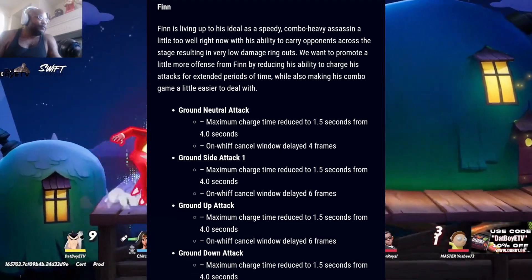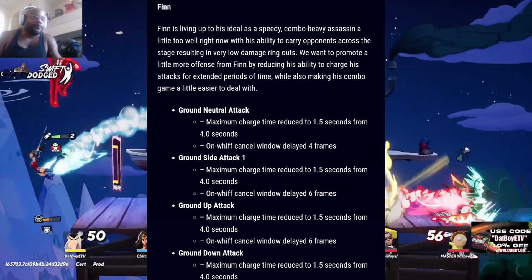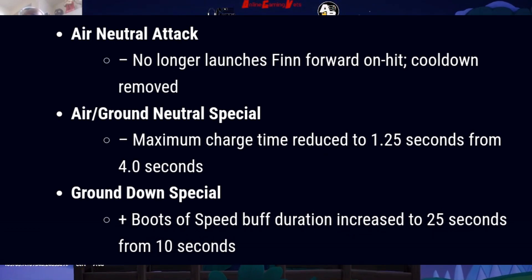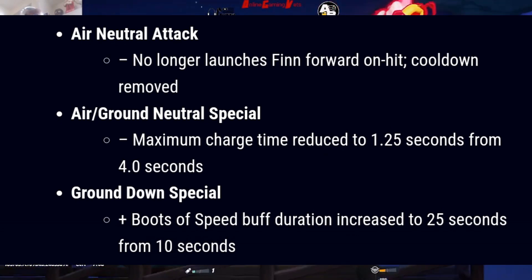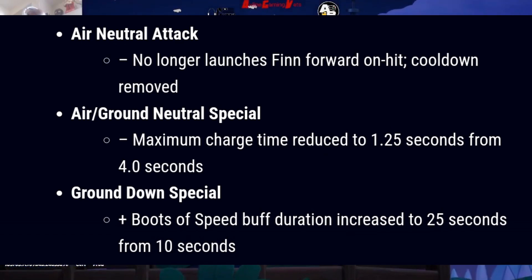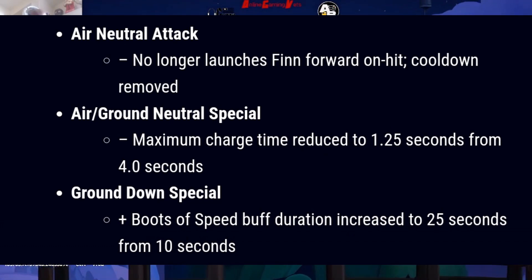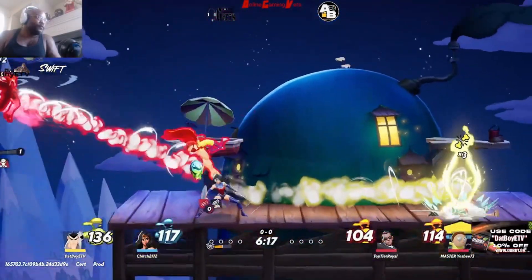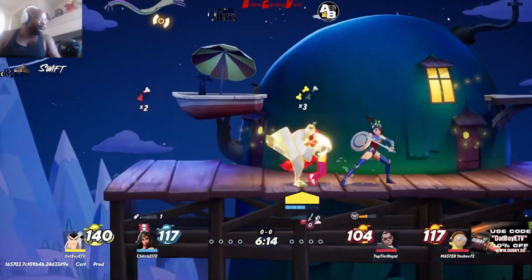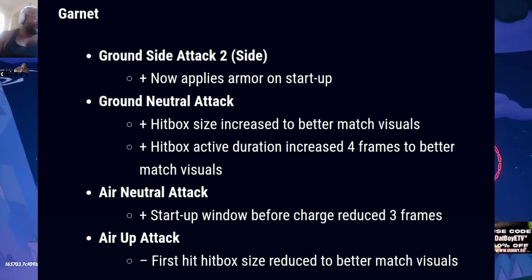Mostly just making it so he can't run around charging up attacks — I hate characters that have that, like him and Taz with that up attack. Glad they're addressing that. For his air neutral attack: no longer launches Finn forward on hit, cooldown removed. For air slash ground neutral special: maximum charge time reduced to 1.5 seconds from four seconds. For ground down special — boots of speed: speed buff duration increased to 25 seconds from 10 seconds. So even though they affected the ability to charge attacks, the boots of speed got a buff which is really good as a counterbalance.